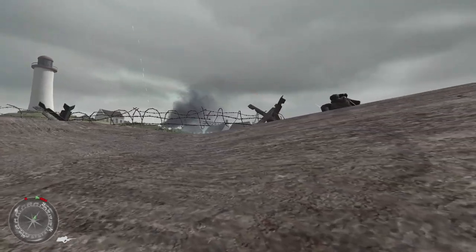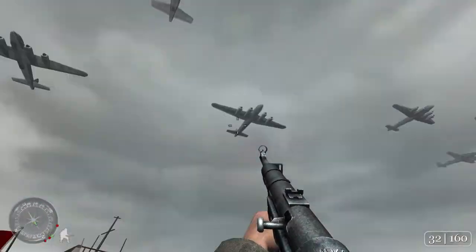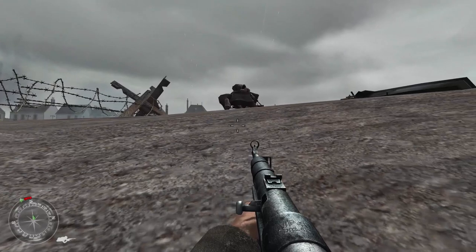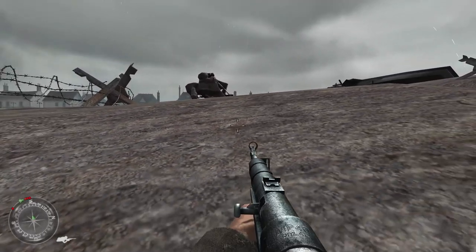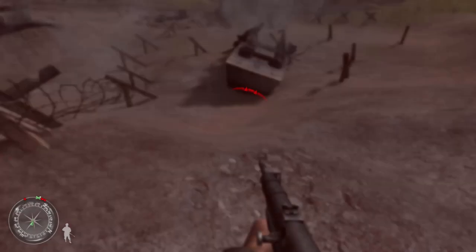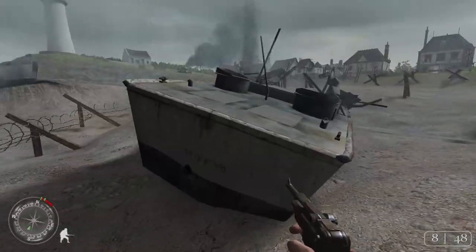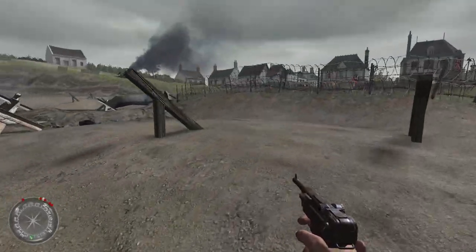Here we go. We are playing as the German soldiers here — we have a German D-Day scenario. We got a lot of planes coming over. There's the first British town, and we're going to try to traverse this beach. It's going to be quite difficult with my MP40. One strategy you can do is use your pistol and you will dramatically run faster.